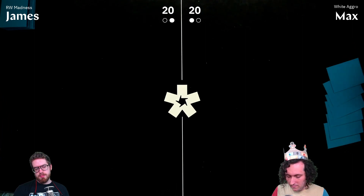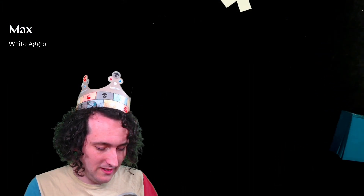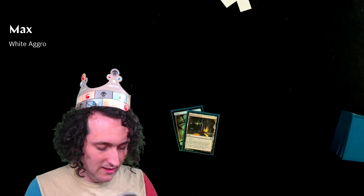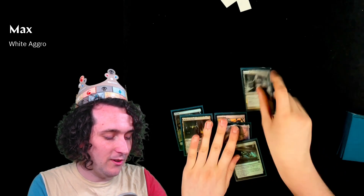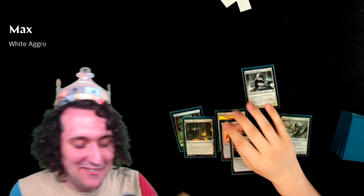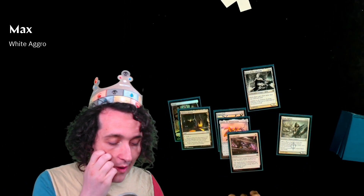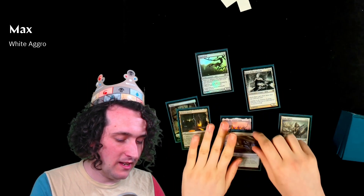Max defending the crown is going down to five cards. James is on a clean seven, though he acknowledges a five-card hand could punish a weak seven. James is careful not to look at Max's hand.